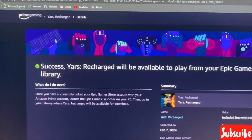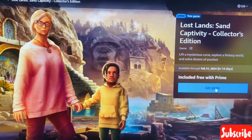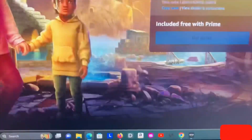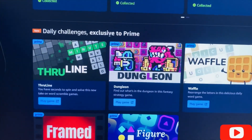One more game is Lost Sand Collector's Edition. Clicking on it shows it's redeemable on GOG.com — a code appears on screen which I won't show. If we scroll down, we can see there are daily challenges exclusive to Prime members as well.